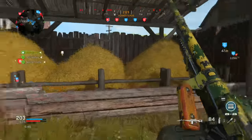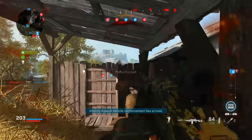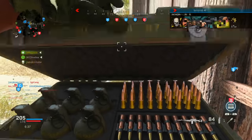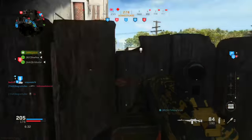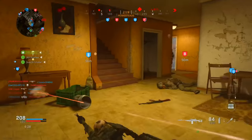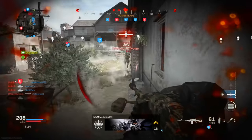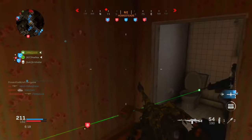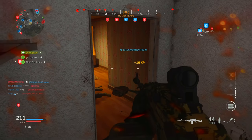I don't run claymores anymore — I primarily run thermites, mainly because of the tanks. Two thermites and a launcher can destroy vehicles on the map, which is very annoying since tanks can respawn basically as soon as they're destroyed. On the minimap there are a ton of enemies behind me, so I take a different angle and peek into the house — this is where I get some hipfire kills, jumping out and catching another guy who sneaks around the corner after I spot the laser in the bathroom.